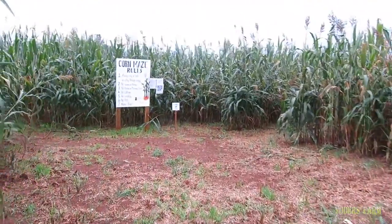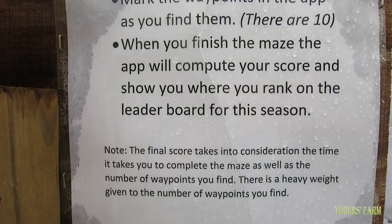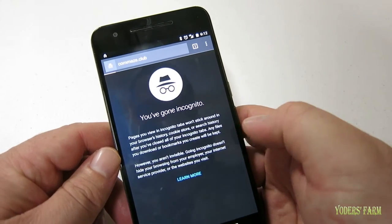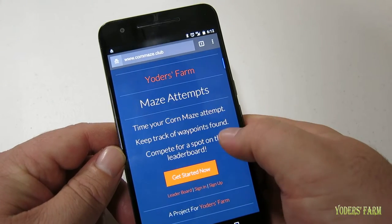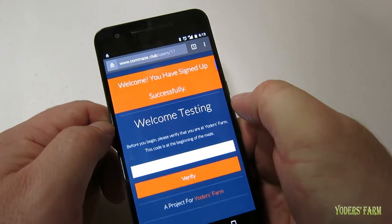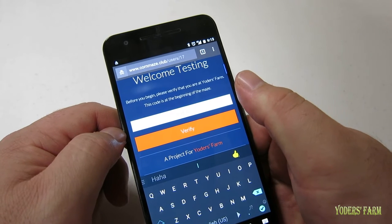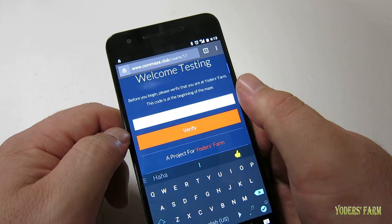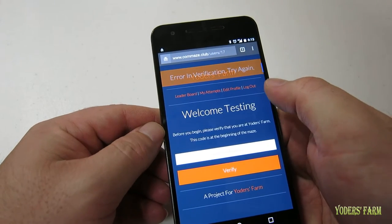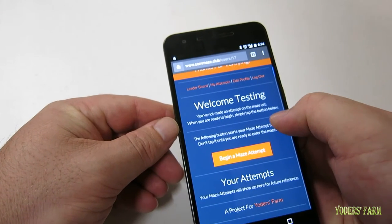Once you enter the maze you can follow the directions, which are also on the rules board right up here in the maze just after you go in. As far as how the app works, you will use your browser on your phone and visit cornmaze.club, and that will load up the app. Once you get here you can simply hit the 'Get Started Now' button and create an account. Hit sign up and it will create your account and then ask for the verification code. This verification code can be found on the map that you have with you or at the beginning of the maze at the rules board.